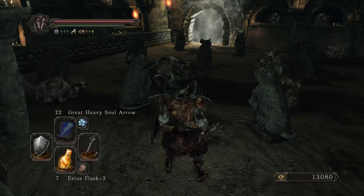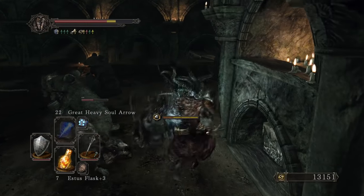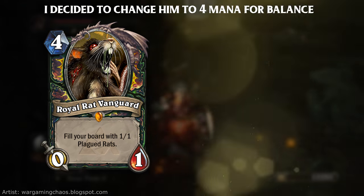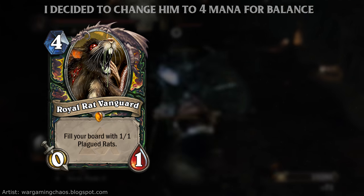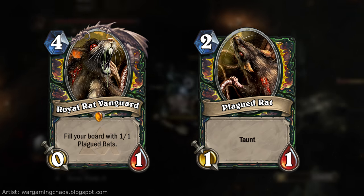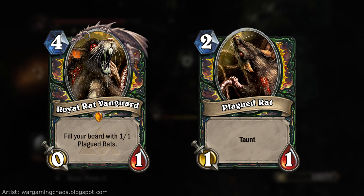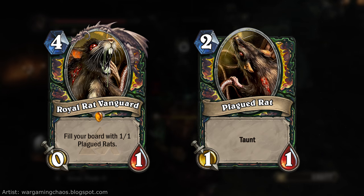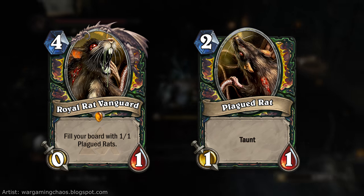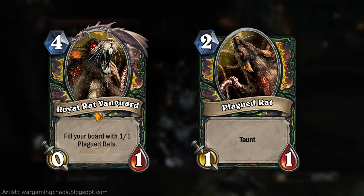I've got a few more cards for you Dark Souls 2 fans out there, and this specific one is for those of you who are sick of being overrun by zoo or aggro decks. This is the Royal Rat Vanguard, a 3 mana 1-1 which fills your board with 1-1 plagued rats. You can think of it as a really cheap Onyxia, but those plagued rats are all 1-1 taunts, putting a complete stop to opponents trying to rush you down. If you remember the Vanguard from Dark Souls 2, you're overrun by tons of rats all guarding their king. You also recall there are no summons allowed in this fight, which is almost represented by the fact that you can't summon any more minions after this — because the board will just be full of 1-1s.